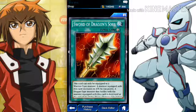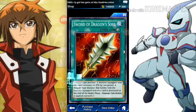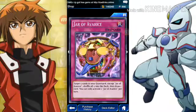Then we have Soul of Dragon Sword. This card can only be equipped to a warrior-type monster — so you better have a warrior-type deck, which is why I'm using Joey. A monster equipped with this card gains 700 attack. A dragon-type monster that battles with the equip monster is destroyed at the end of the battle phase regardless of damage calculation. So you could just suicide attack and even if you lose, you could still have a Blue-Eyes or Blue-Eyes Ultimate Dragon die. So you really have some options.